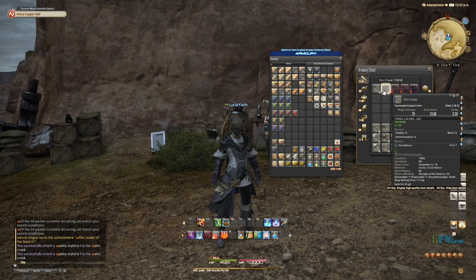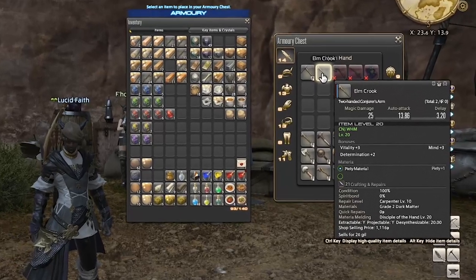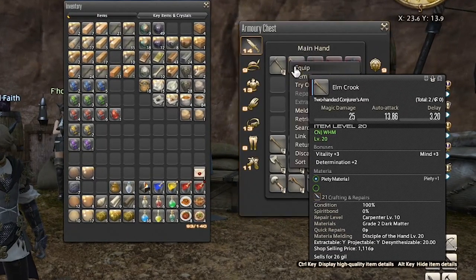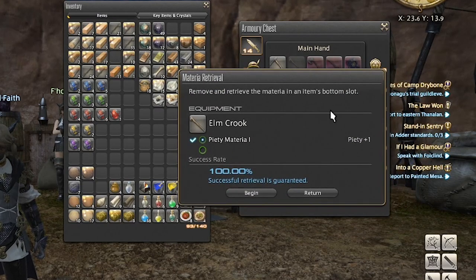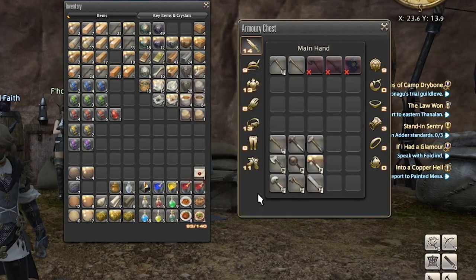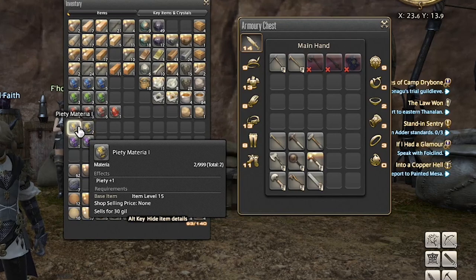Say you want to remove a Materia from an item. There's not an associated action skill with that. Instead, come to the item you want to remove something from, right-click it, and go down to Retrieve Materia. This will pop up a text box showing you which one it'll be removing — it removes the Materia in the item's bottom slot, so keep that in mind. It gives you a success rate. Hit begin, and here it is — the Elm Crook with the Materia gone. Looking at our inventory, we now have two Materias for Piety.